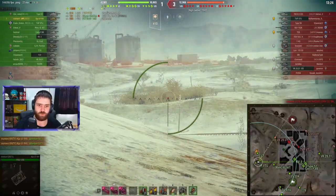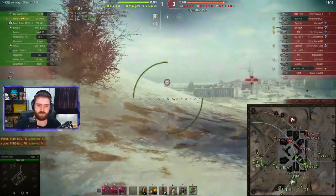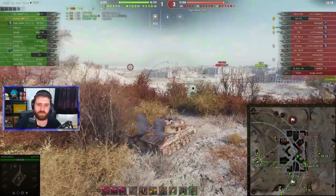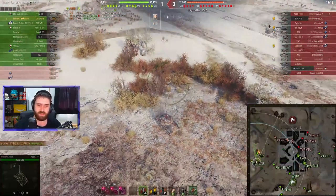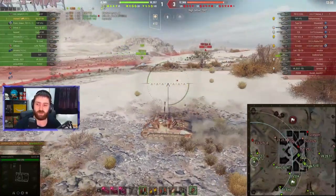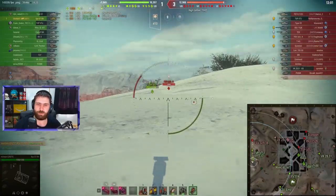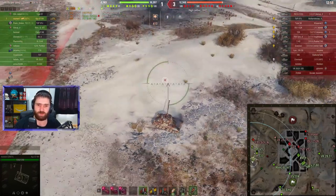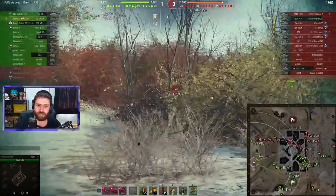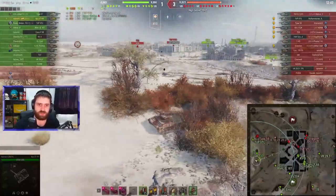This vehicle has extreme DPM and amazing speed, but it doesn't have good camo — about 14 base, definitely not the sneakiest vehicle. It doesn't have any armor either; don't expect to bounce anything. Even though the turret is rounded, the chances of bouncing are pretty low. The whole point of this vehicle is to catch enemy vehicles out in the open, use the DPM, and maybe rush a vehicle and do circles around a heavy tank.